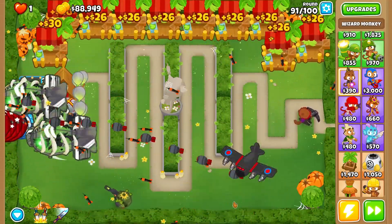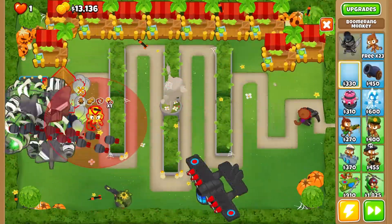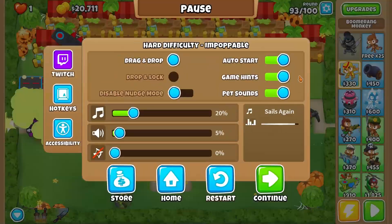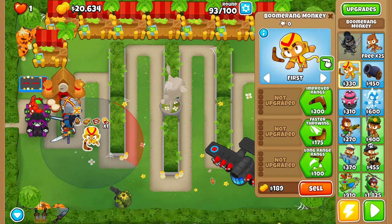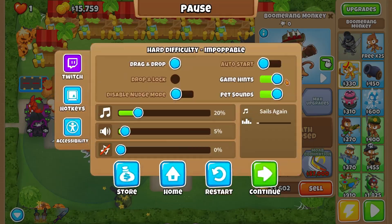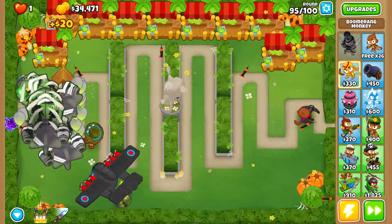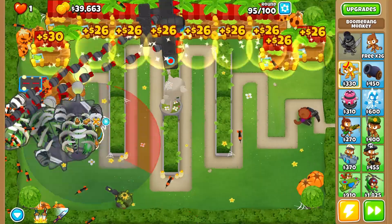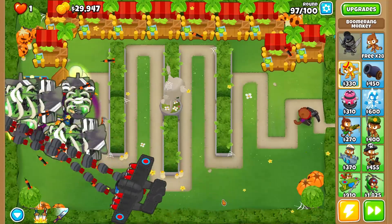Here we're going to go ahead and upgrade into the Flying Fortress — it's going to be our big bad for the run. Essentially it's going to eliminate everything up to level 100, so it's going to be hard to get it. I also threw down another boomerang monkey and we're going to upgrade him into the MOAB Restock, which is going to knock the MOABs back. It's not really necessary but it is extremely helpful, so it's definitely a good addition.